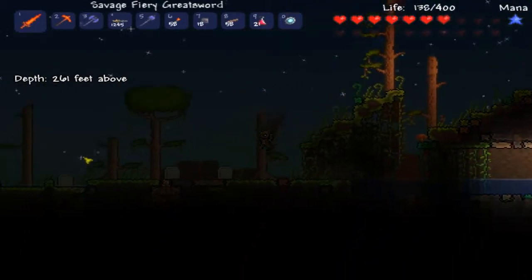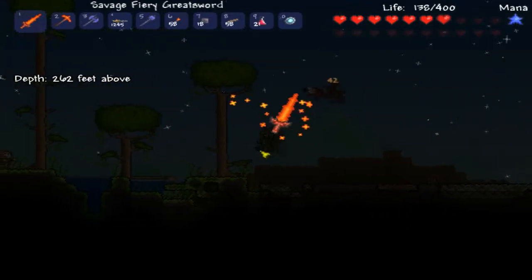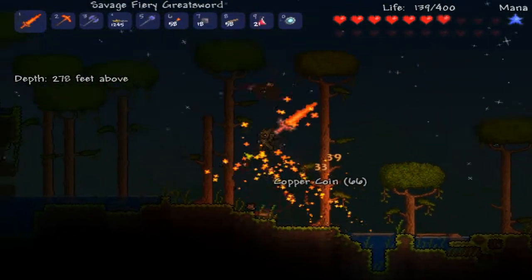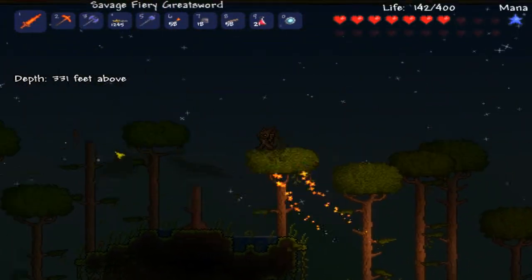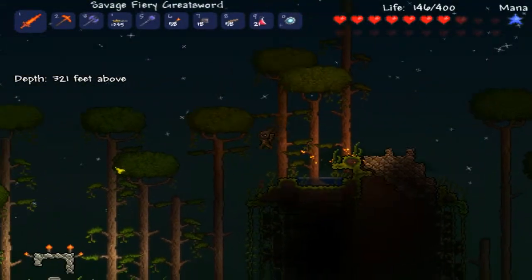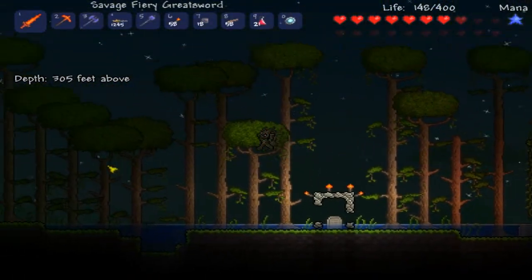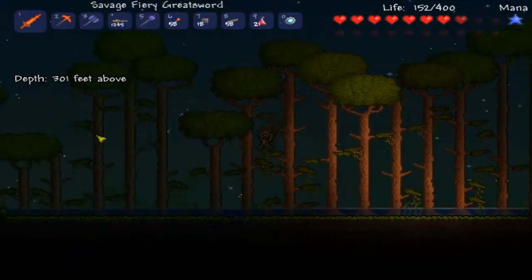Really soon I'm going to be facing the Wall of Flesh. What I first need to do is go to the underworld and build a nice straight platform — like a sky bridge — so I can walk across when I fight the Wall of Flesh.